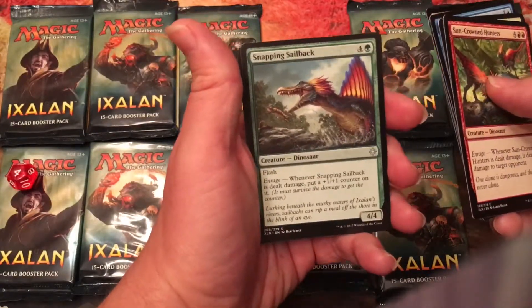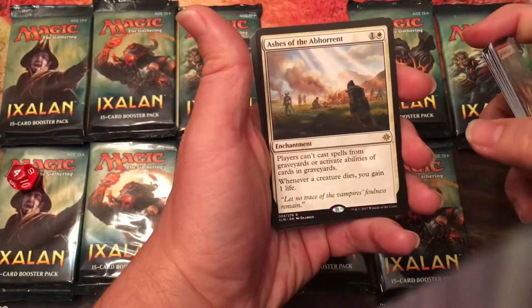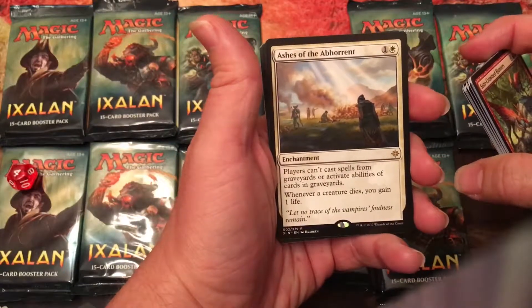Snapping Sailback — that's a fun one, that's a very fun one. And Ashes of the Borent — very, very useful in EDH. Very useful.